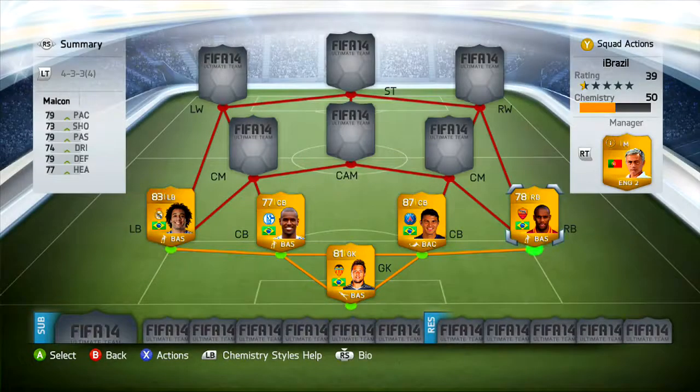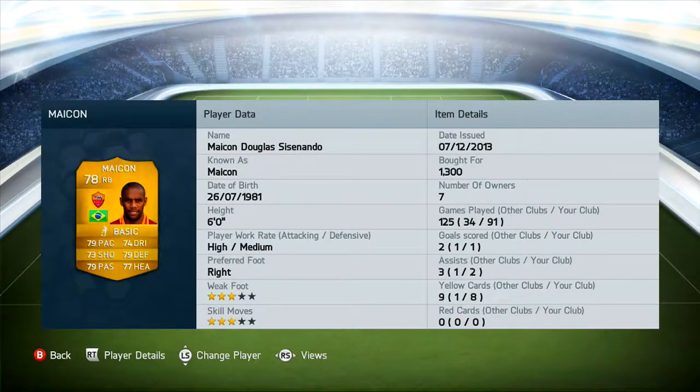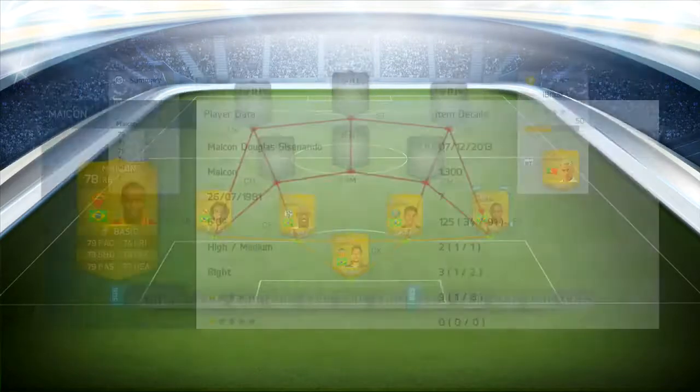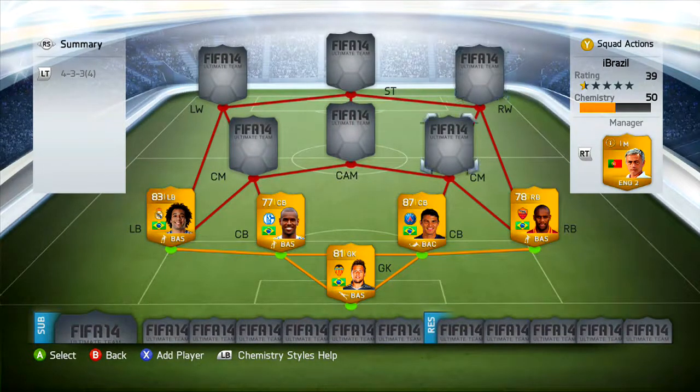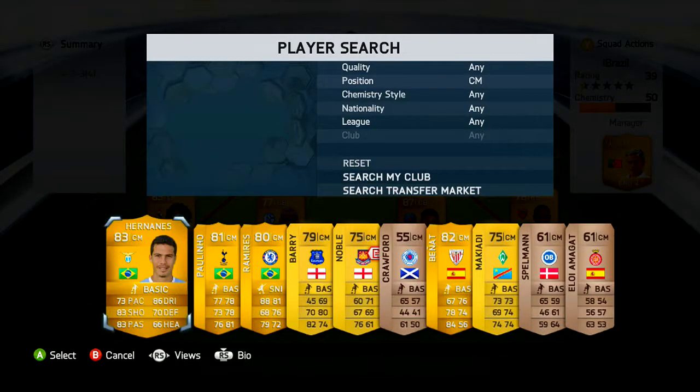At right back we have Maicon. You could choose Dani Alves if you want, but this is a 50k Brazilian team and Dani Alves costs about 50k. Maicon is 78 rated, plays for Roma — a complete beast. You can pick up his inform if you want; he has two informs in the market. I picked him up for 1.3k. He's got three-star weak foot, three-star skill moves, 79 pace, 74 dribbling, 79 defending, and 79 passing. He scored one goal and assisted twice. His work rate is high attacking, medium defensive — he bombs down that wing and crosses balls in.